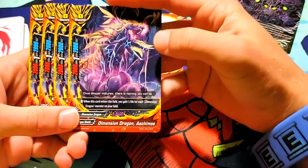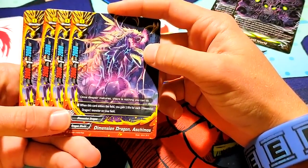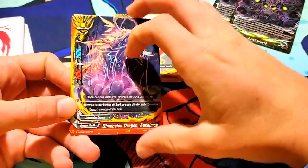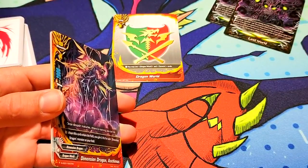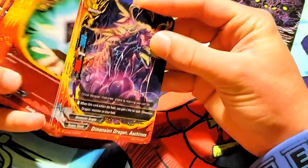Dimension Dragon Aschimos. 2-2-1-2. When this card enters the field, you gain 1 life for each Dimension Dragon monster in the field. So it's really just about continuously gaining life to stall out. There are not as many Lost World searchers as I was expecting, actually. I think the anime uses cards — there were some that were like on-attack search, and I haven't seen those yet. And the rest are spells.